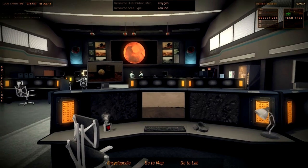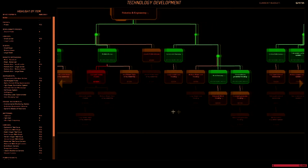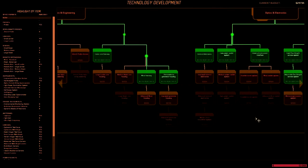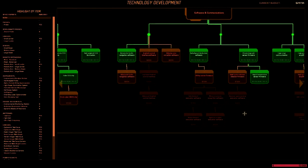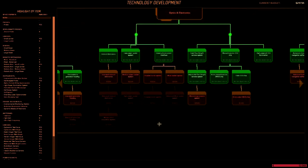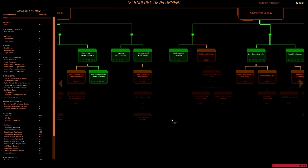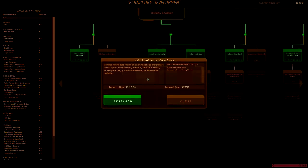Anyway, tech tree - let's find these things. Just hunting for the stuff that it says I need. Maybe it's hidden in something. I'm not seeing it out there, obviously. Optics and Electronics, Software and Communication, Chemistry and Geology. Let's focus on this. Well, let's research this anyway, since we've got the Environmental Monitoring Station.